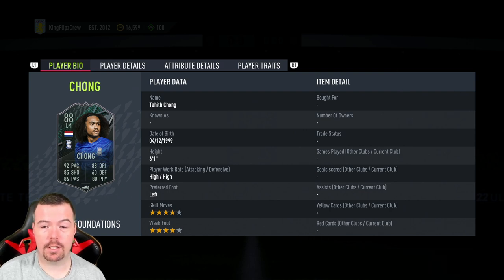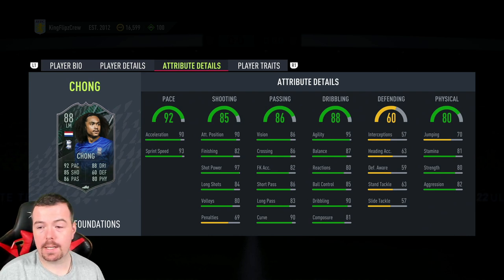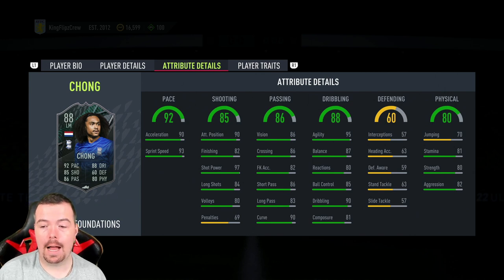He's a decent-looking card: 88 rated left mid, 92 pace, 85 shooting, 86 passing, 88 dribbling, 60 defense, and 80 physicality. High-high work rates, left footed, four-star skills, four-star weak foot — not bad. 90 acceleration, 93 sprint speed, 90 attacking position, 82 finishing, 97 shot power, 84 long shots, 80 volleys and penalties. 86 vision, 86 crossing.